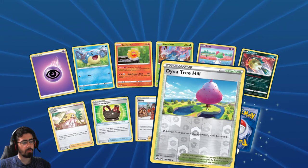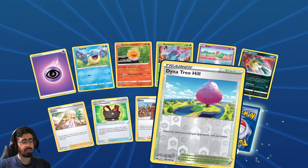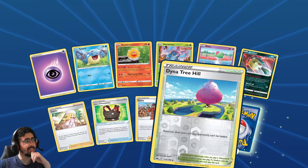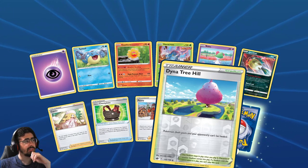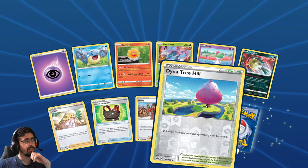Dino Tree Heal: Pokemon - both yours and your opponent's - can't be healed. Oh, that's ugly. That is ugly. That can make it terrible for some people.